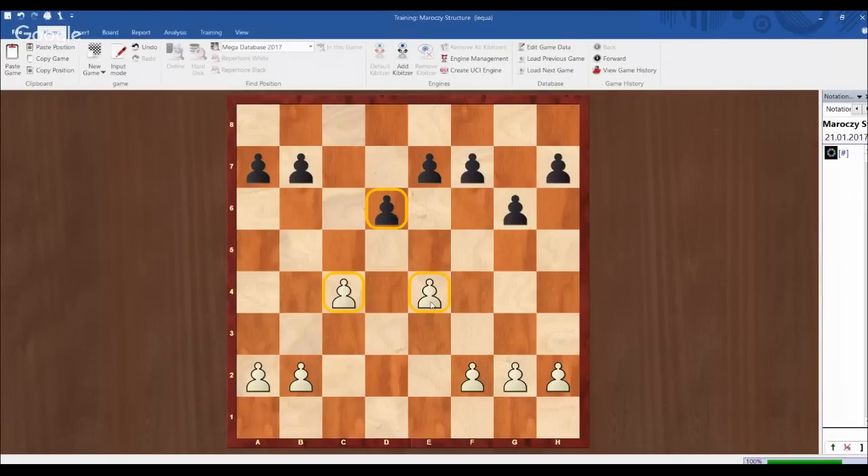There are many different plans in this type of position. Usually white has good control in the center, especially the d5 square, and white can try to attack both on the kingside and the queenside. On the kingside, white can try with f4, f5, or maybe e5. On the queenside, white can try with b4 and c5.